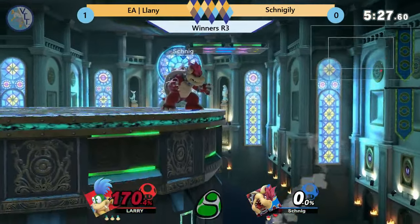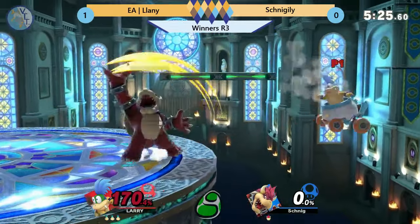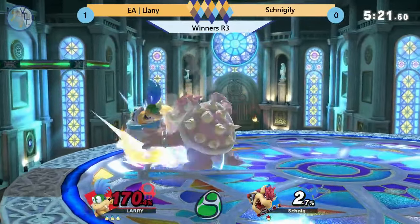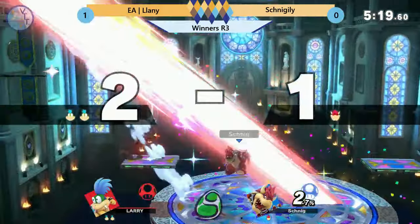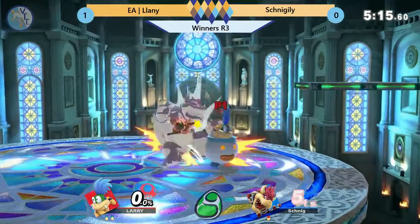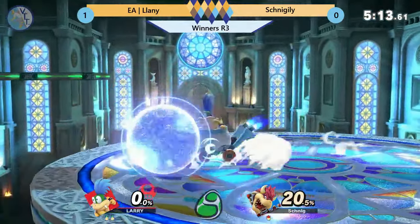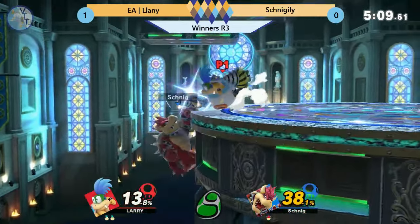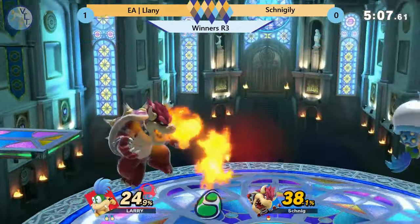So now it's a three-stock. Forward air — now it's starting to feel like a heavy character. And when the forward air doesn't kill, you're at 170. When that F-tilt doesn't kill. That will kill though. Absolutely. Gotta take a whole other stock, which you can do with Bowser, and I've seen Schnigily make his way through entire brackets being down a stock and then just F-smashing them at 40.